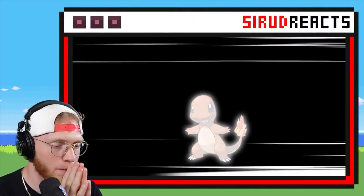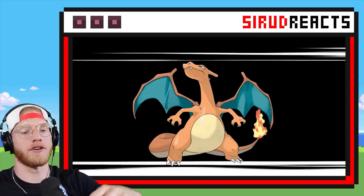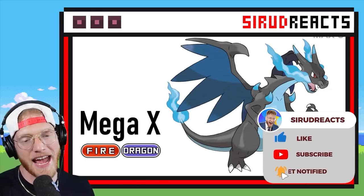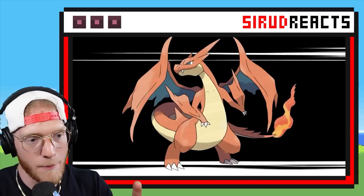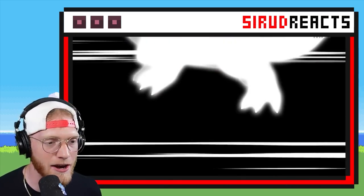We got a Charmander, which evolves into a Charmeleon, and then of course into a Charizard. This video is going to show us Mega X first, then probably Mega Y, but stay tuned — here comes a custom Mega right here.